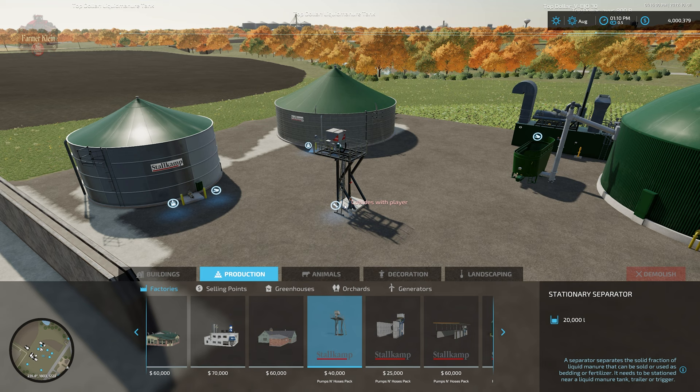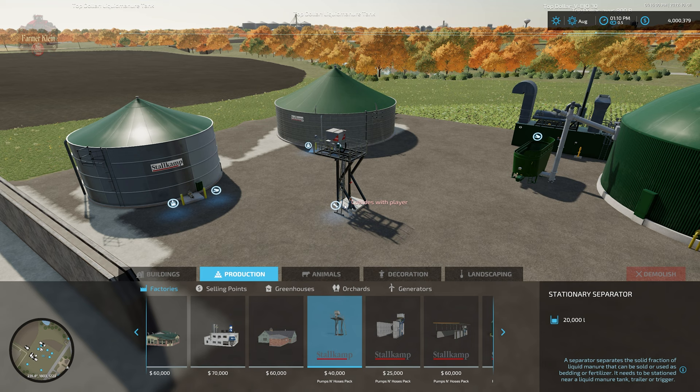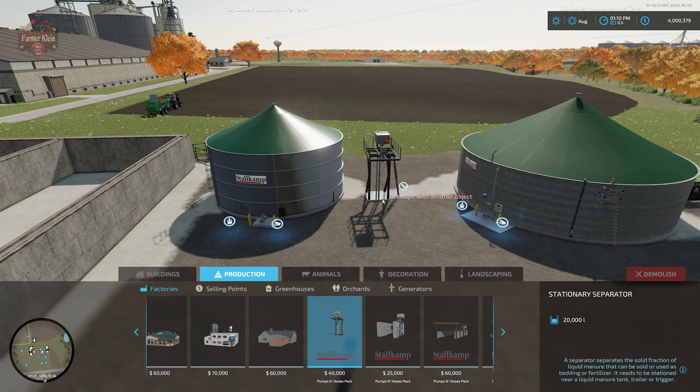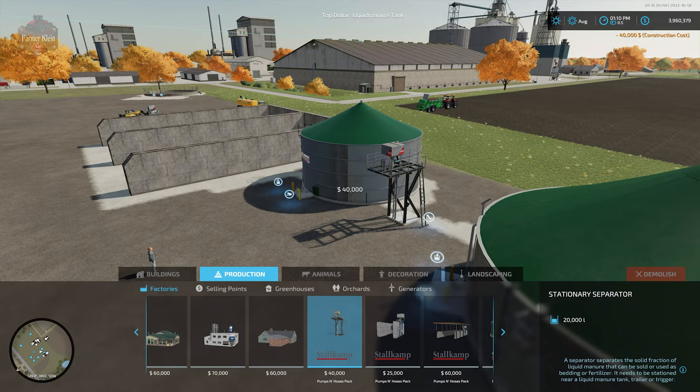We have a stationary separator tower — we can place this wherever we want, rotate it 360 degrees. It's going to cost you $40,000, and it's going to separate 20,000 liters worth of slurry into a pile of separated manure.